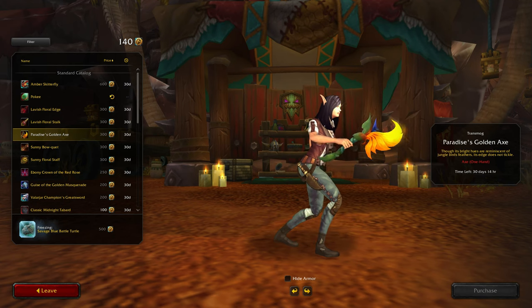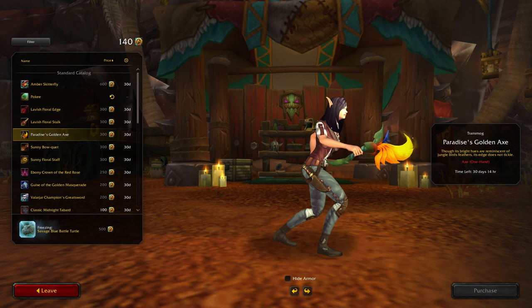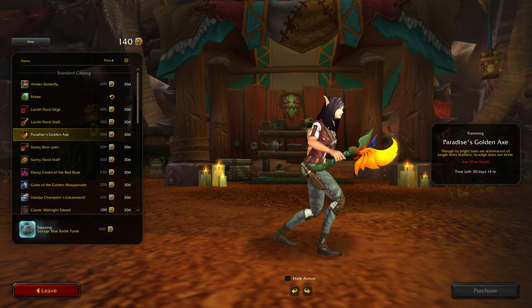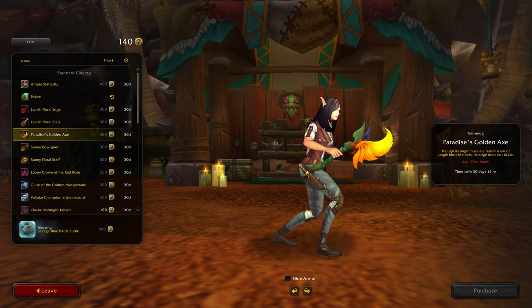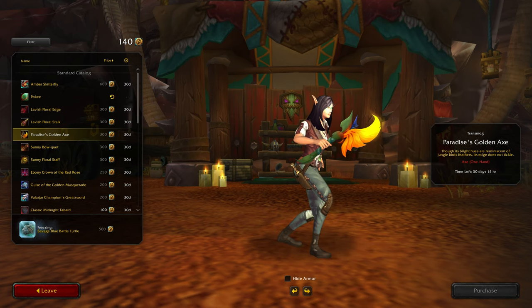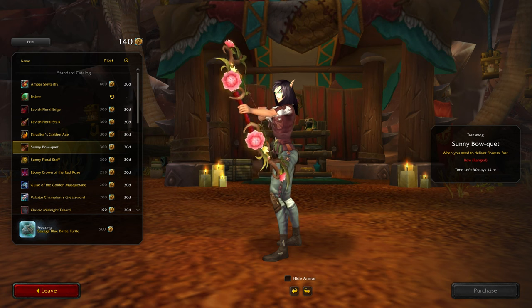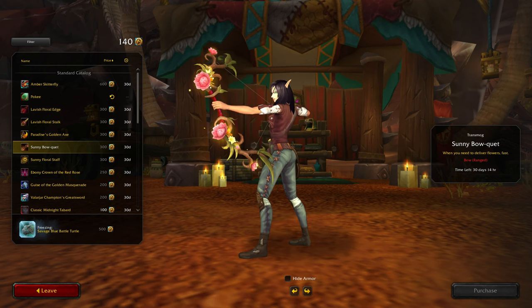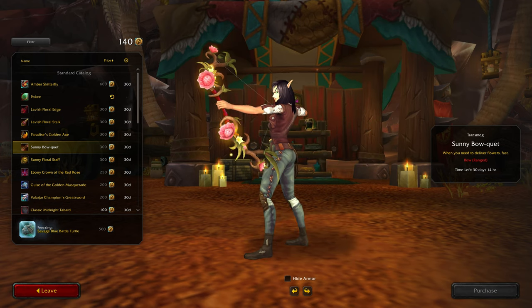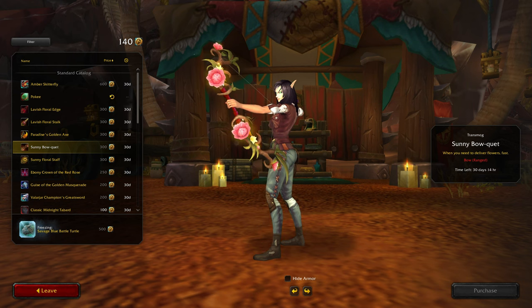Paradise's Golden Axe — wow, not sure how much damage that kind of axe would do. Though its bright hues are reminiscent of jungle birds' feathers, its edge does not tickle. According to the flavor text it should do some decent damage. Sunny Bow Kit — oh, that's nice, I like that. When you need to deliver flowers fast — that's cute.